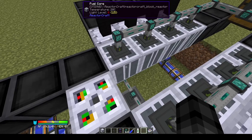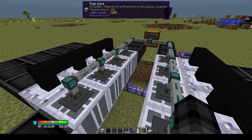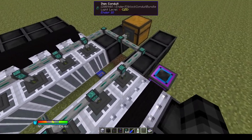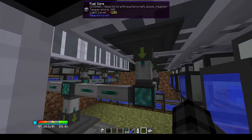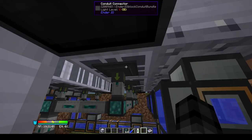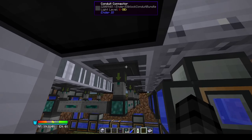You have the fuel core — right-click on it and it's got three columns. The middle column holds fuel pellets, four of them. The side columns hold nuclear waste. Fuel pellets are inserted from the top, and the nuclear waste and depleted pellets will be pulled out from the bottom.